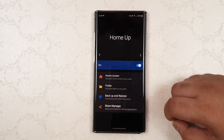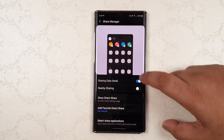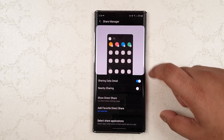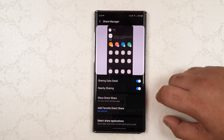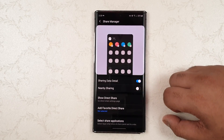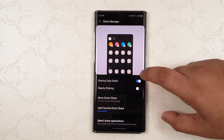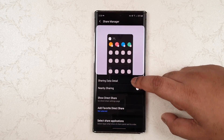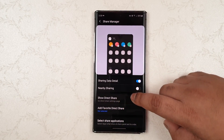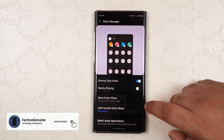So you can see here in HomeUp, you have a new option called Share Manager. Here you can toggle these options, so when you try to share a file you can hide the nearby sharing or toggle that on or off as you desire. For me, I do not use nearby sharing, so I prefer to turn that off. Then you have a couple of details for the selected files to share, Show Direct Share, Favorites, and select the Share Apps.